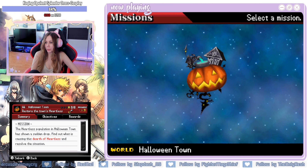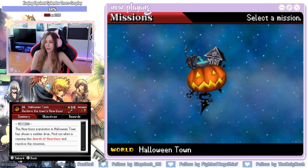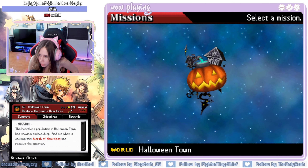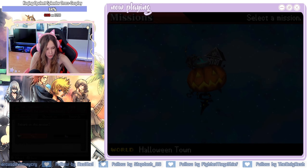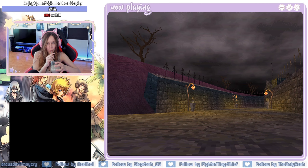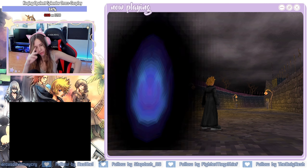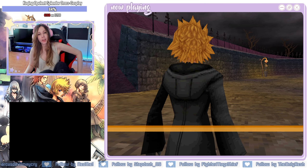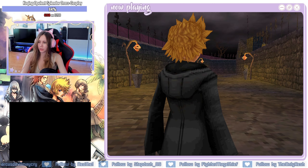Story part in Halloween Town: the heartless population has shown a sudden drop. Find out what is causing the dearth of heartless and resolve the situation. I mean, isn't it good if there are no heartless? Probably not for us because we are depending on them, but generally wouldn't that be a good thing? Where'd all this balloon go? Let's go.